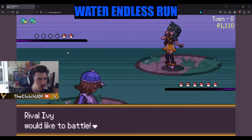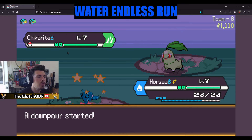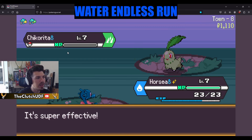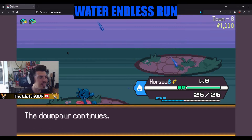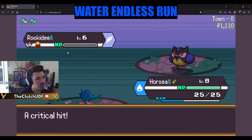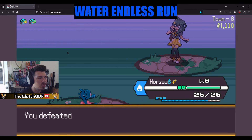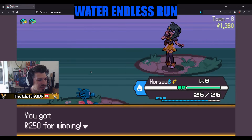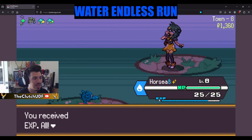Ivy — this is the one day you should not bring a Grass type, and you brought poor Chikorita. That's not gonna go over well in the rain. Hurricane is a 100% accurate move in the rain so we don't even have to worry about it missing, and I think we're probably gonna steamroll this run. Water is a very strong type offensively and defensively, and a lot of these guys get secondary types later on.